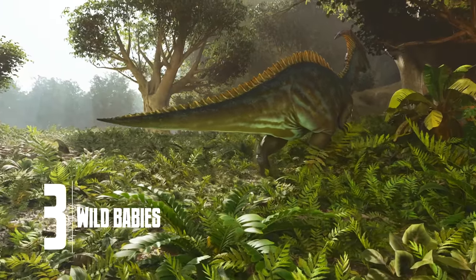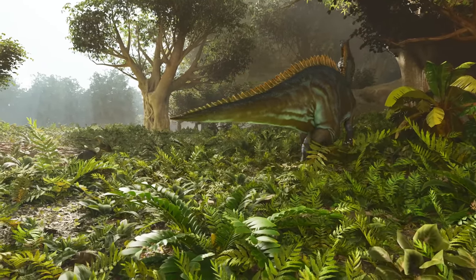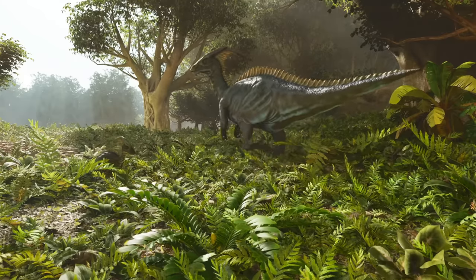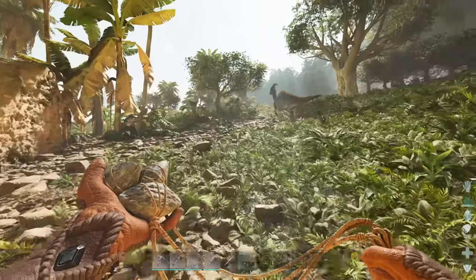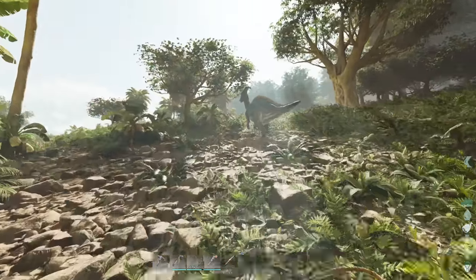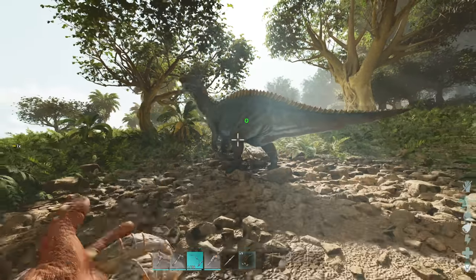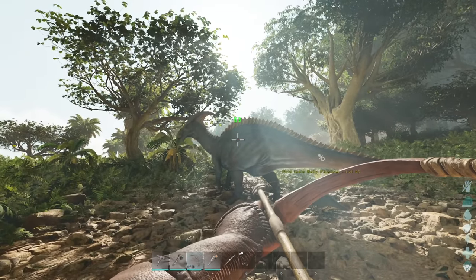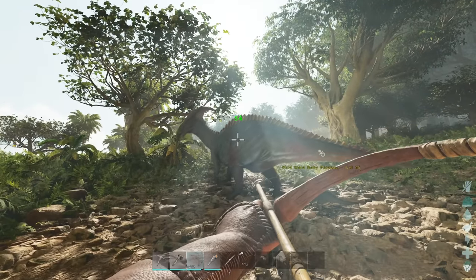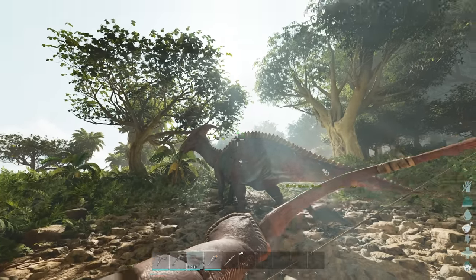Moving on to number three, we have wild babies — yes, one of the most talked-about features of the new version. Not only does this add to the feel of the world, but we can also tame them. So if I run over here and just remove the parent quickly — it's only a low-level parasaur — but once we eliminate it, the baby will start to panic. Kind of surprised it's not panicking already.